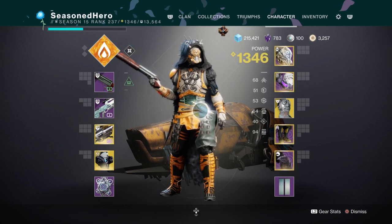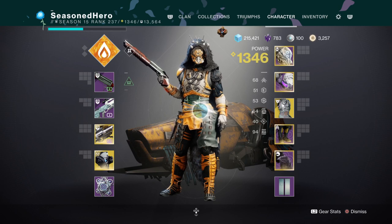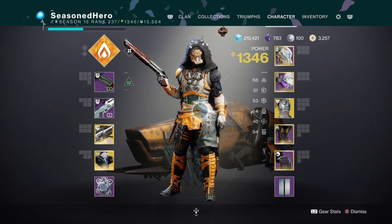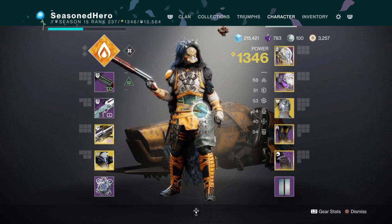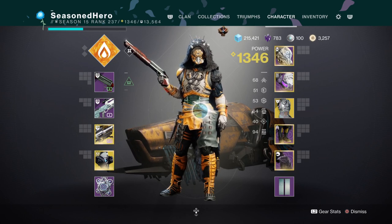From here you'll want a high melee and mobility stat as these two play a major role in sustaining the 1-2 combo. 60-70 for mobility and 80-100 for Strength is the ideal range to aim for so you can make the best of the passive stats and their effects on the build.